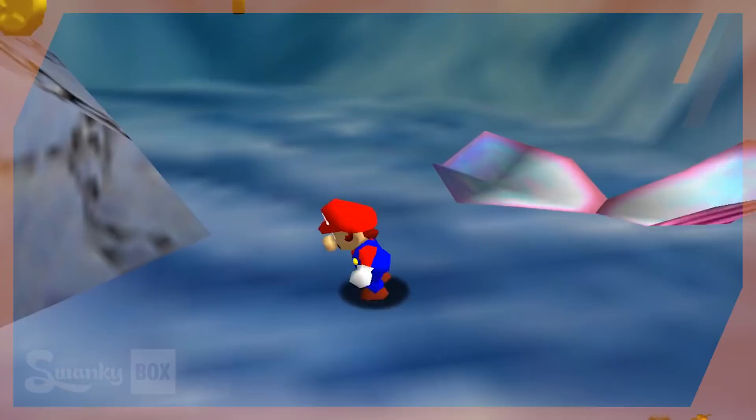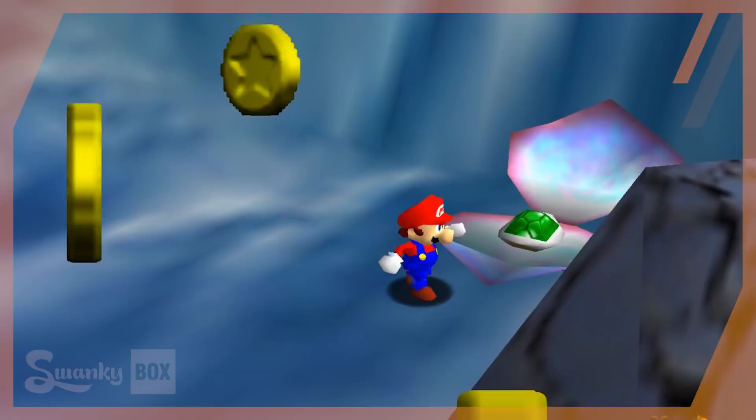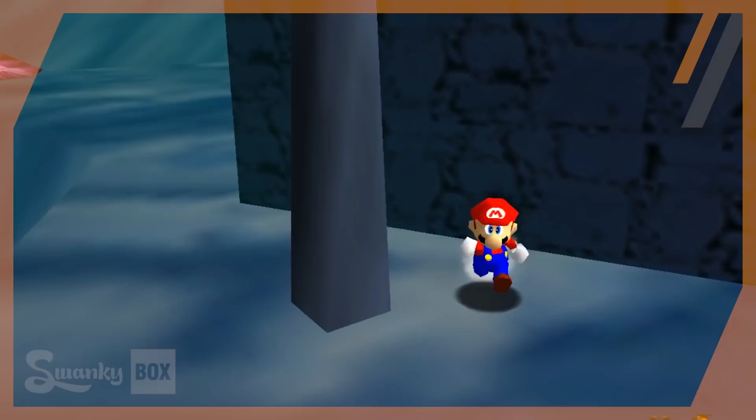I won't lie and say that running around this level without water feels normal — it's absolutely weird. It was completely the opposite of everything I had experienced before. Adding water to other levels was cool, but I've always been able to reach the same places with moon jump codes before. But I've never had the opportunity to evaporate water until now. Running and jumping around all the slopes I used to only be able to swim against was pretty neat.